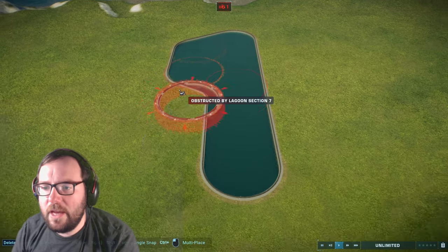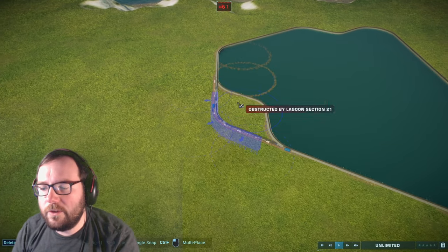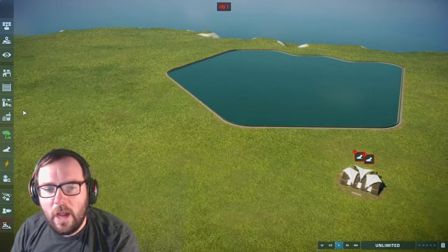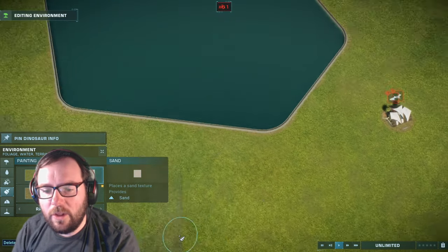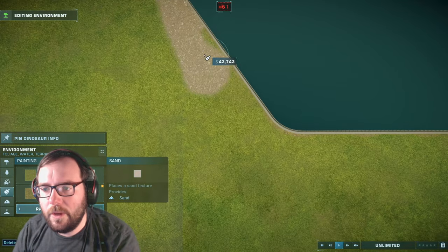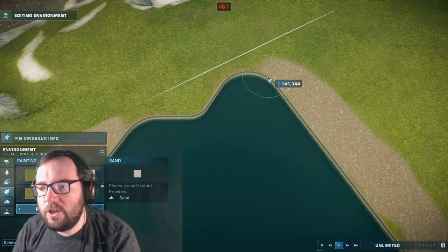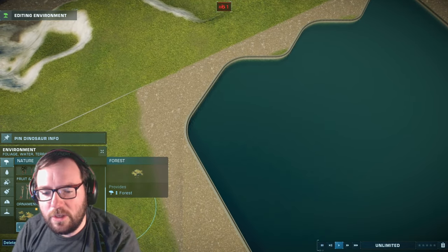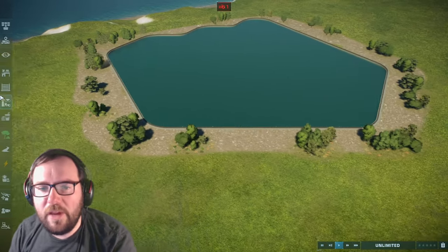For the aquatics, let's do them first. I figured we'd have a little beach area - a big space that's nothing but the lagoon creatures. I want to surround this with sand to make it look like a coastal area, kind of like a beach. I'm using a temperate climate so the sand won't look the best, but whatever.